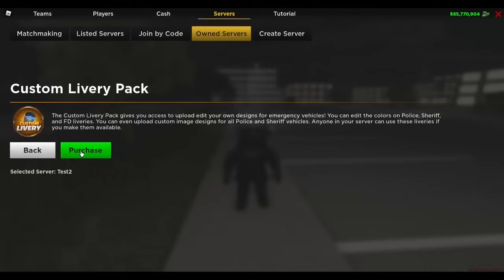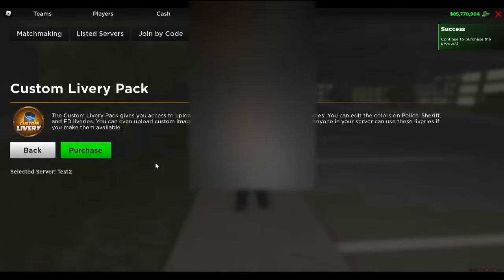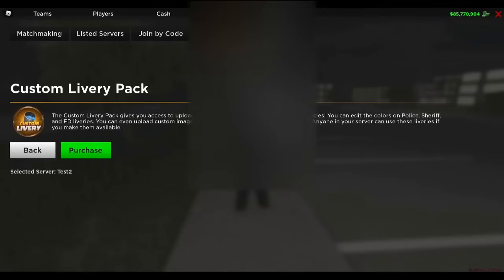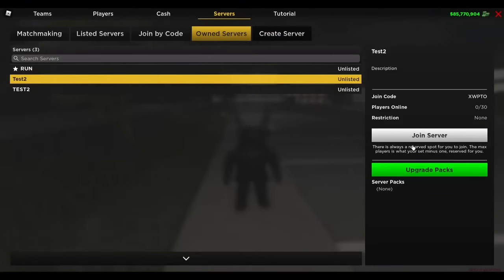Click custom livery and then click purchase. It will prompt you to purchase the custom livery pack. Now that it has been purchased, you can go back to own servers and join your server.